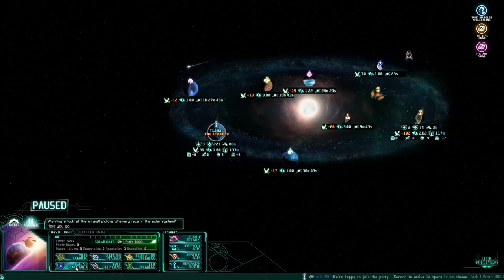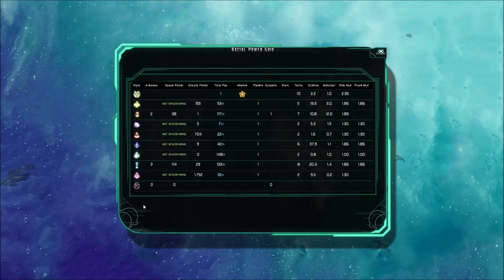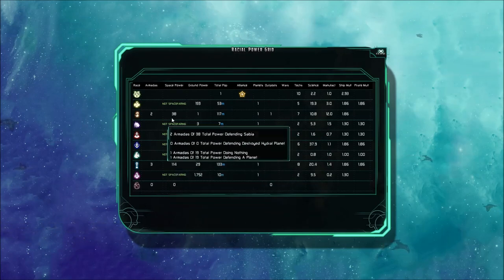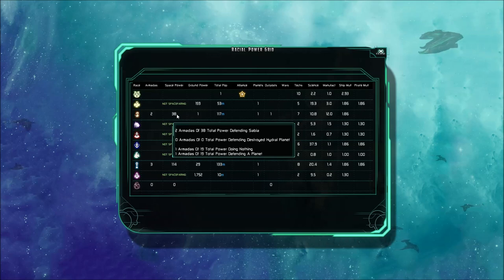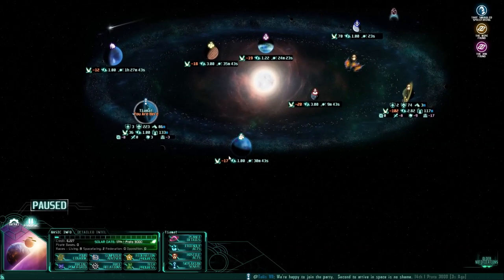There's the racial power grid — you can see 'not spacefaring' all the way across the board, except for the two people: the Skylaxians and, of course, the Andors. The Andors are not my favorite people, and it seems they are the ones that captured me this time as well — so that is a bonus to us.